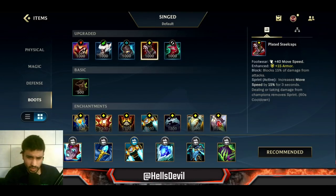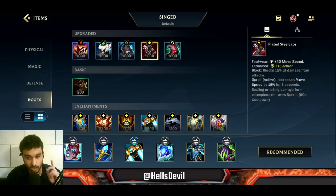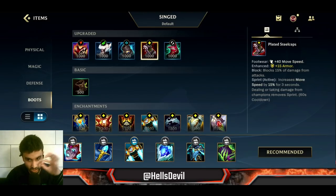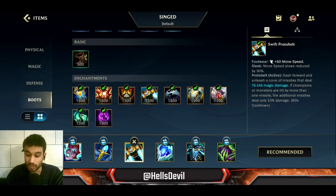I don't really like Plated Steelcaps, but if I'm against a full attack damage composition with zero ability power, I do go for Plated Steelcaps. Otherwise, as I said, 95% of the time it's Boots of Swiftness.